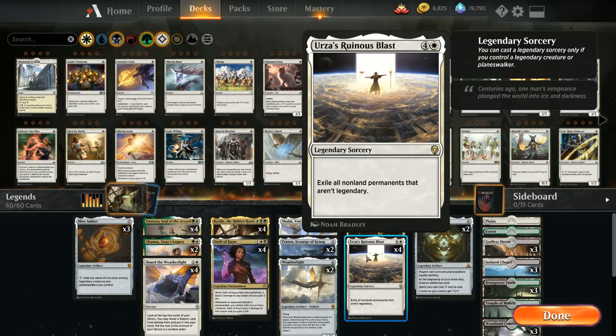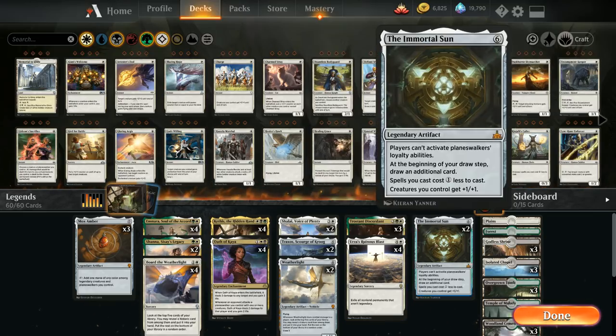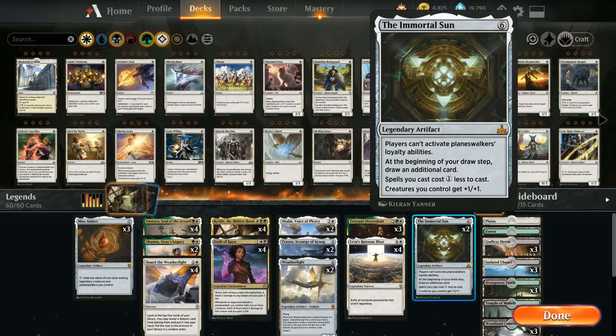So it won't get rid of opposing planeswalkers and it won't get rid of opposing legendary creatures, but otherwise this can clean up the board nicely — a one-sided sweeper for the most part, since all our creatures are legendary and those won't get exiled by Ruinous Blast. To deal with planeswalkers we have two copies of The Immortal Sun as a legendary artifact, so it also won't get swept up by Urza's Ruinous Blast.